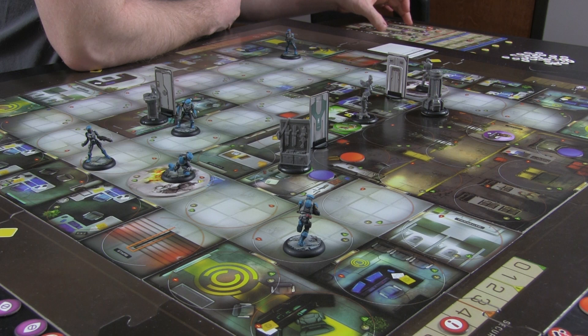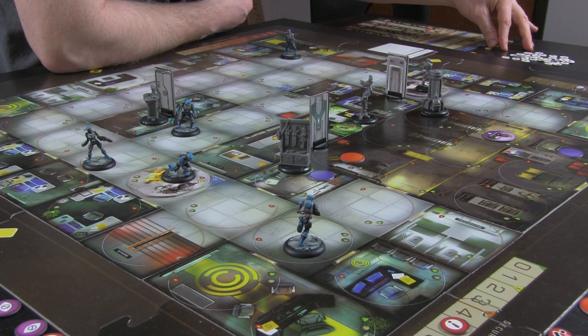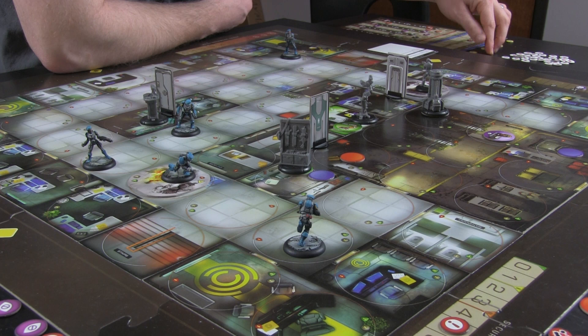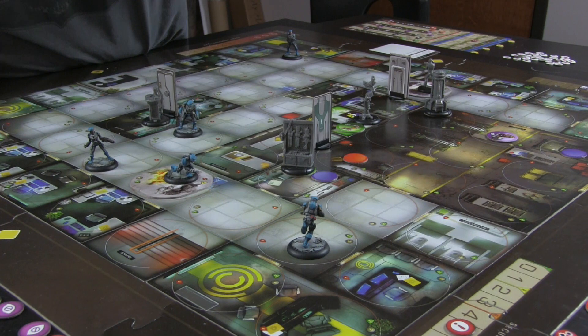I've adjusted everyone's CP and priority. The leader and the medic are tied, so I'm going to have the medic go first. The leader goes second, the sergeant is a solid third, and then bringing up the rear in the same order are the shock trooper and the analyst. So I have two people at eight, one on seven, one on four, one on three.